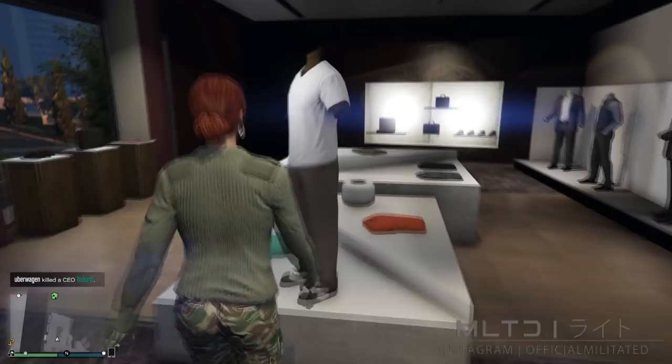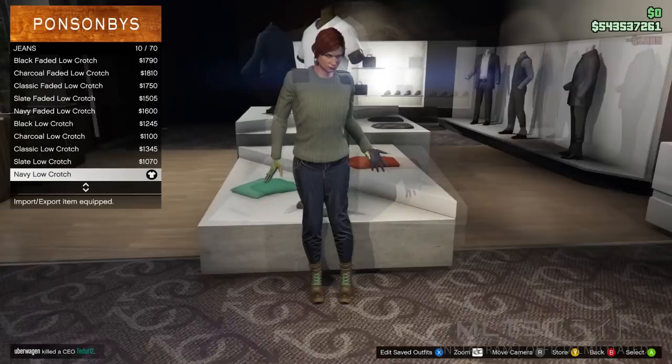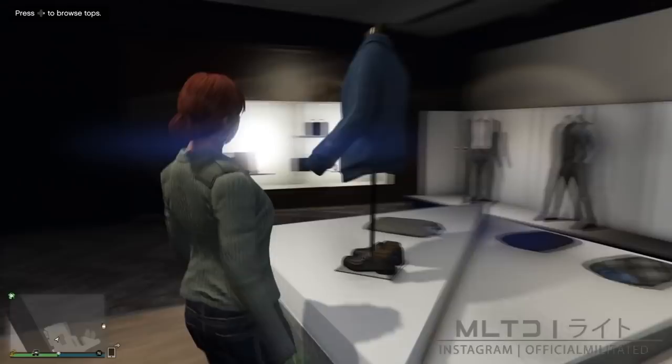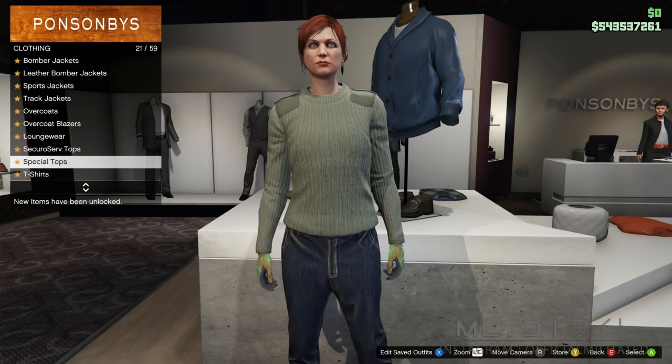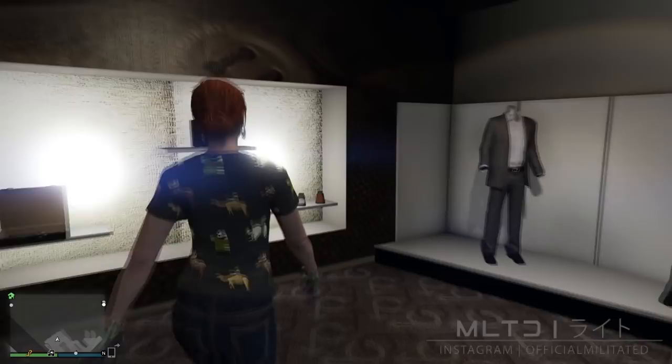We're now going to head over to the pants section to start browsing the jeans category. From here, we're going to purchase the navy low crotch. Please make sure it is these ones and not the navy faded low crotch as they are completely different, so just make sure that you pick the regular ones. Now that we've done that, we're going to back out of pants and head over to tops. We're going to go into special tops and go into arcade. Here we can find the Invade and Persuade enemies tee which we got from the arcade game. If you've skipped ahead and you don't have this t-shirt unlocked, it's time for you to go back.